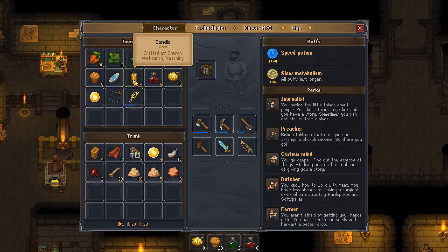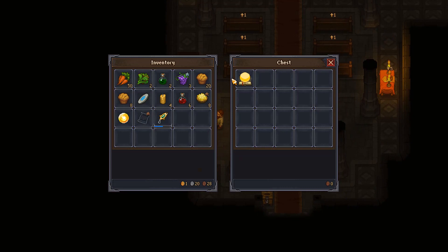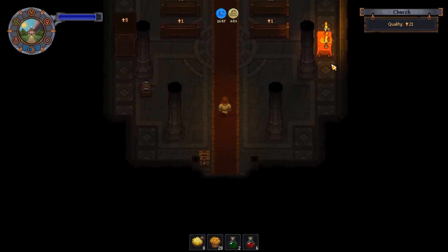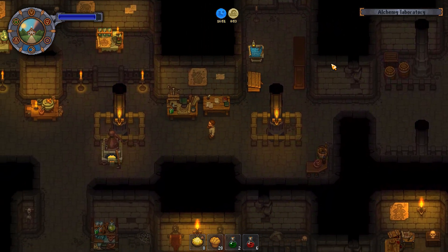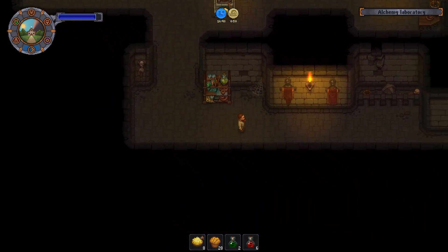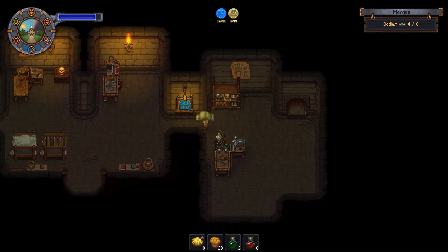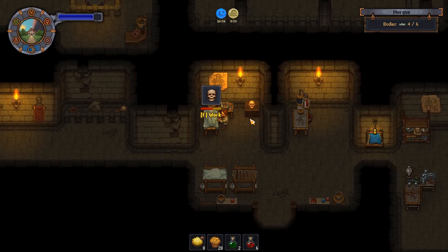We'll use these candles tomorrow for the church. Let me just put them in this chest — just got to remember to use them. Let's check for a body. We got one — good. Take his skull. And of course we'll take the other stuff. I have so many green points, my goodness — look at that, a thousand.